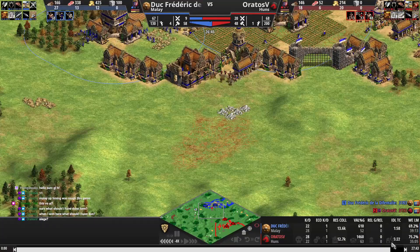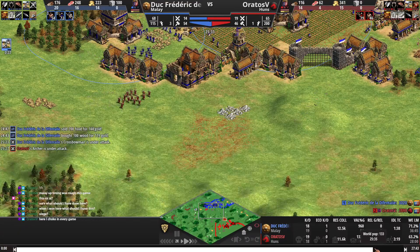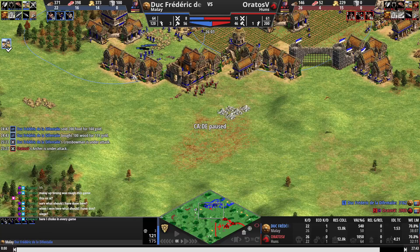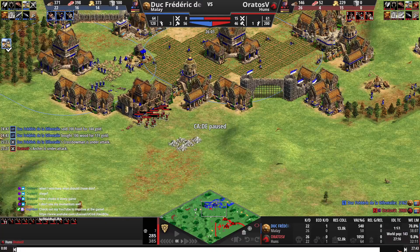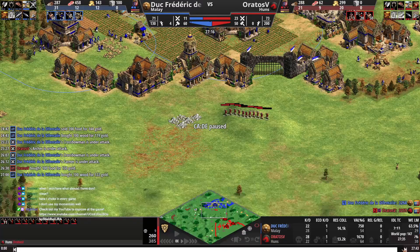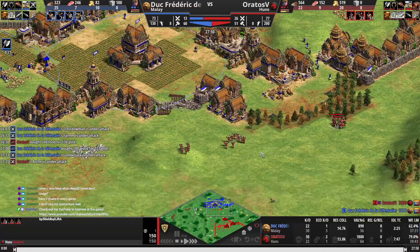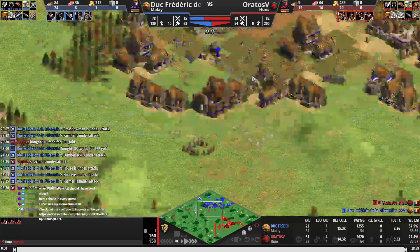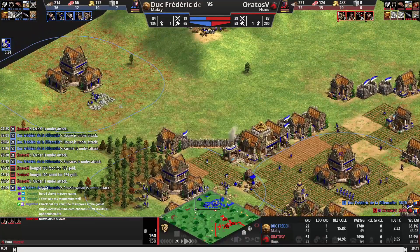Just go to the wood line where the vils are — we could have been there a long time ago. When did we win this fight? Right here, when he has like five guys. I would never try to shoot those guys there. You're already kind of going towards here but we send some cav archers over here and that just alerts him and now he just runs away. We didn't use the momentum at all.